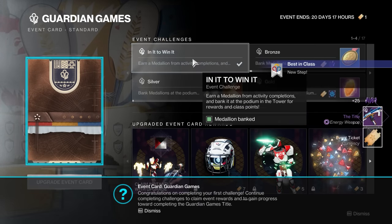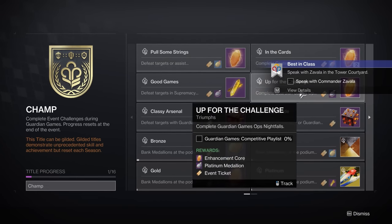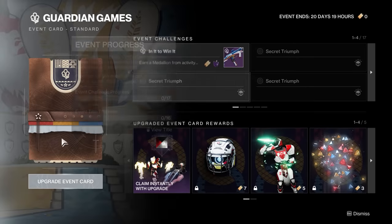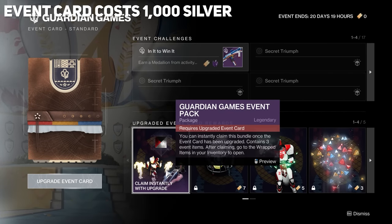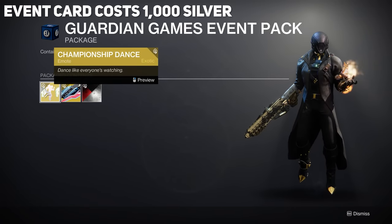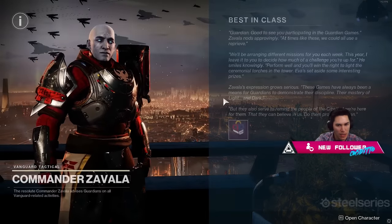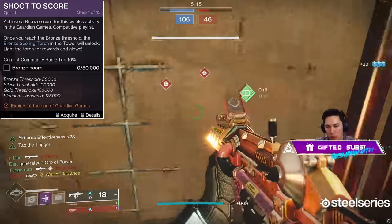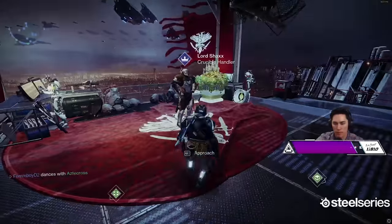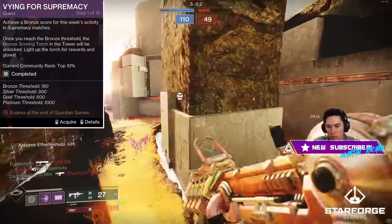Once you claim that first challenge, all the other event challenges will be unlocked so you can view how to complete each one and what they reward you with. These challenges also give you event tickets, which can be used to unlock the upgraded event card rewards — but this requires spending 1,000 Silver to purchase the upgraded card. Keep in mind, this is completely optional. Next, you'll get a quest to speak with Zavala. He'll give you the quest Shoot to Score, which tasks you with achieving a Bronze score for this week's activity in the Guardian Games competitive playlist.